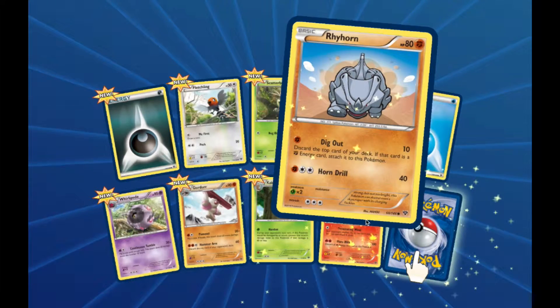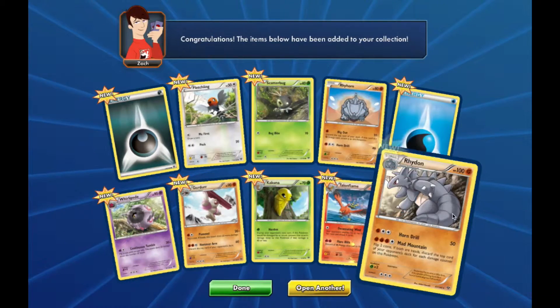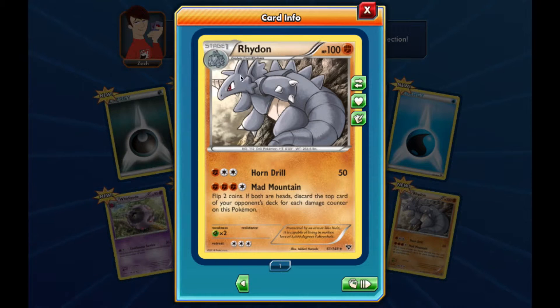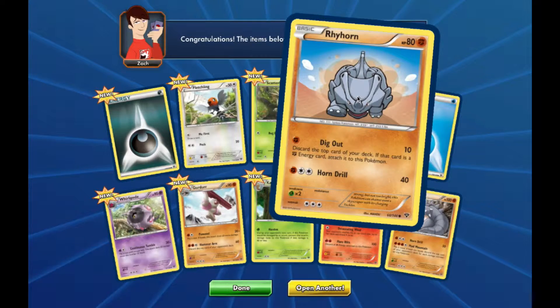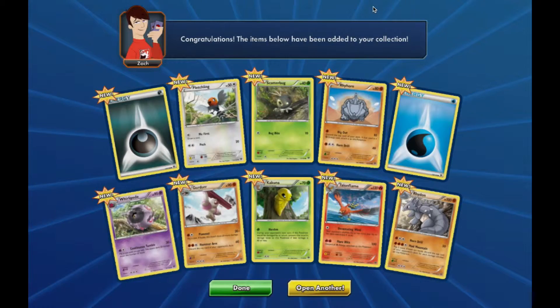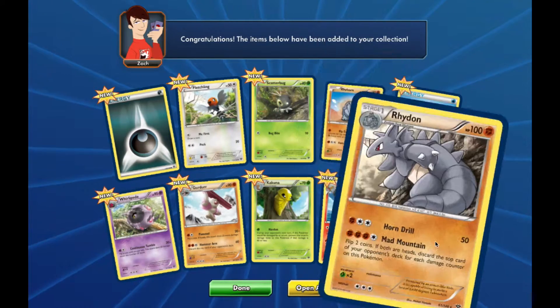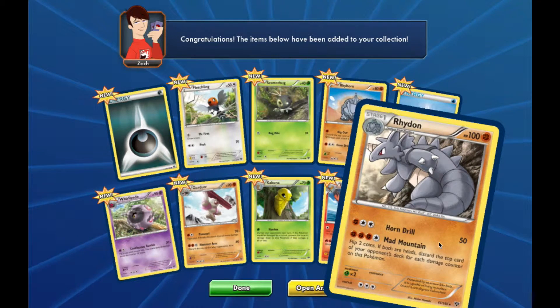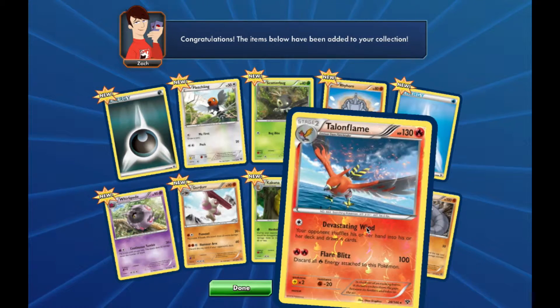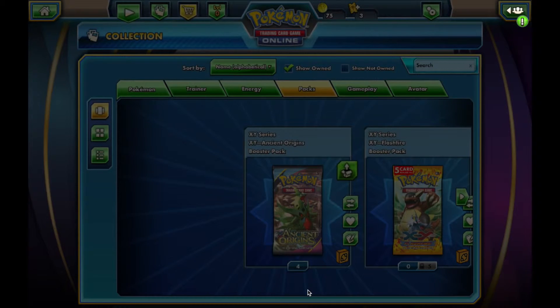Oh, because this is a Reverse Rare, and then this one is Rhyhorn. Wait - it's both Rhyhorn. Why is one Rare and one not? Oh - Rhydon! Not Rhyhorn - Rhydon! I see. I'm so sorry, I'm so silly.